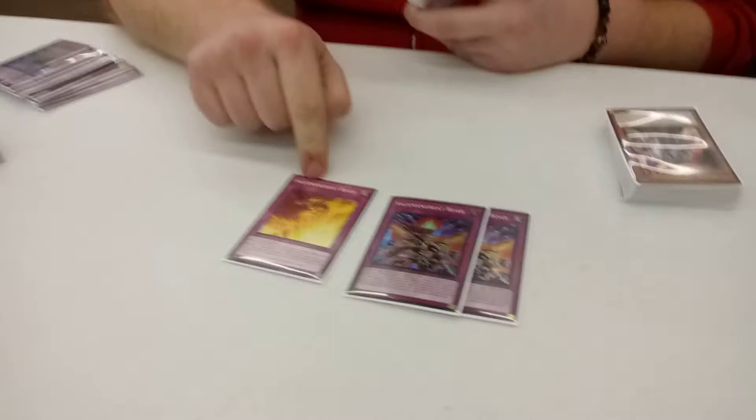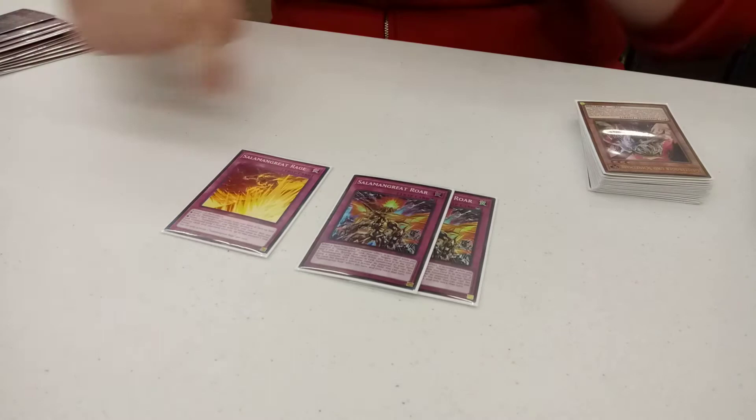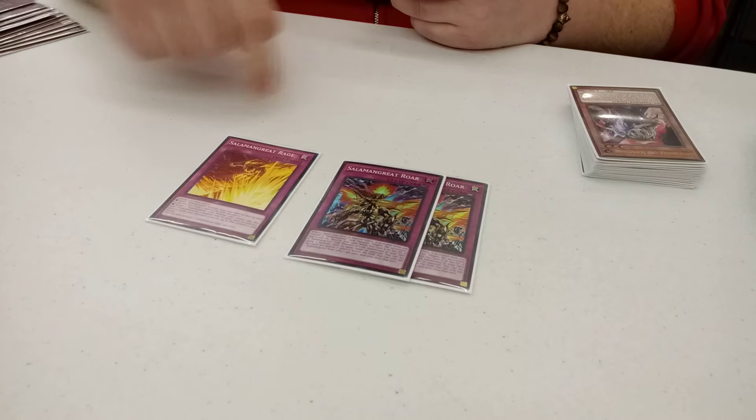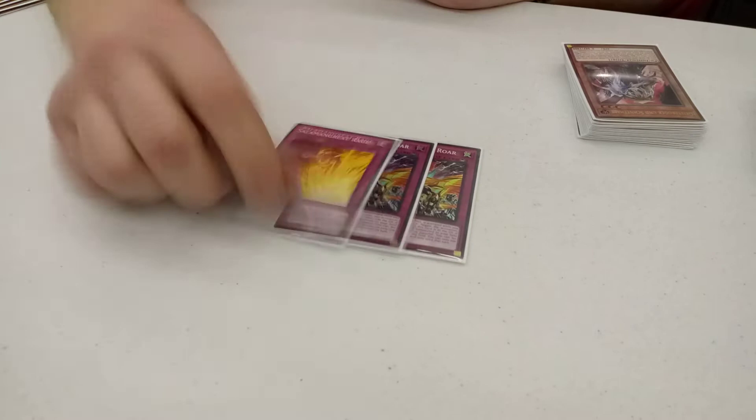Even if you have a Sunlight Wolf regeneration, 2 pop cards is gross. It's continuously — even when it's against Altergeist, hitting their Saruja as they make it kills 3 of their link areas. Guard Dragons before they make their negate, you can pop stuff like that. Backrow decks, popping 2 of the backrows is disgusting. It's a trap, not a spell, so it gets Altergeist. Even in the mirror match, it forces out their negate.